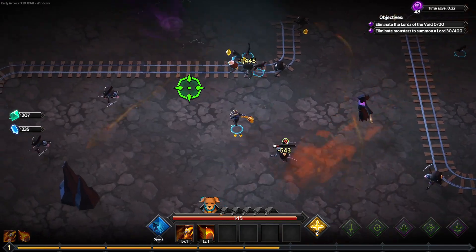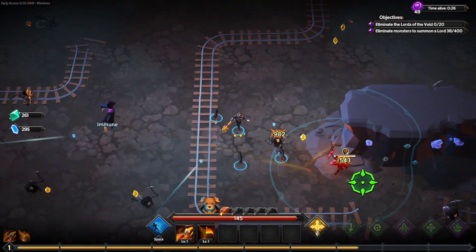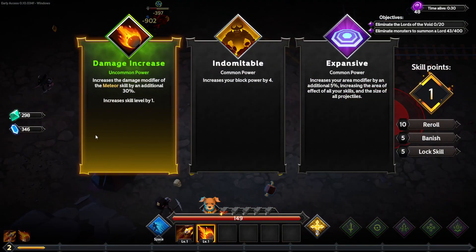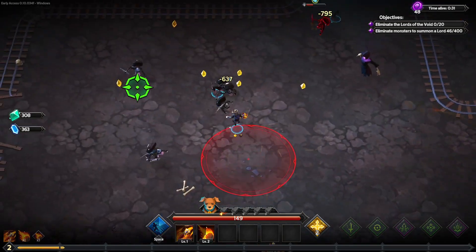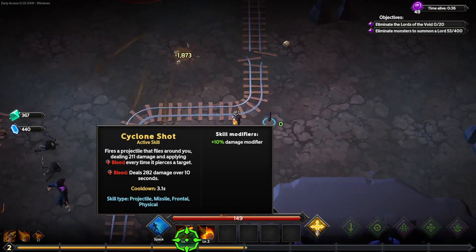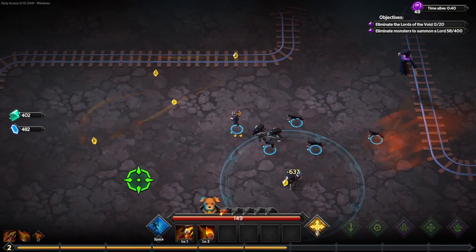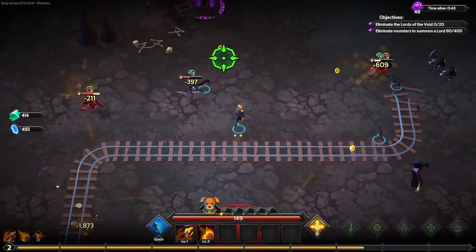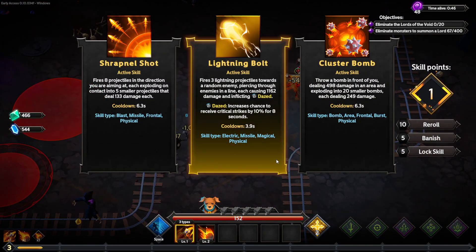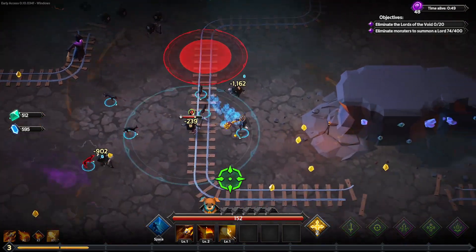Maybe we can actually make meteor work. If I can get more meteor, it could be like one of those builds that have insane damage. Maybe somehow I can get more meteor — it'll only have like a 2.4 second cooldown so this is great. I take lightning bolt for most frequent attack.